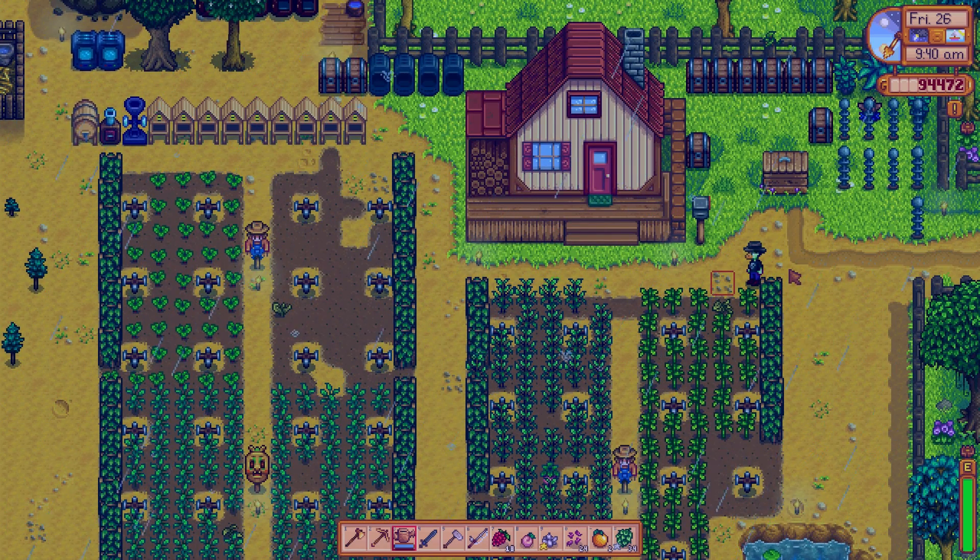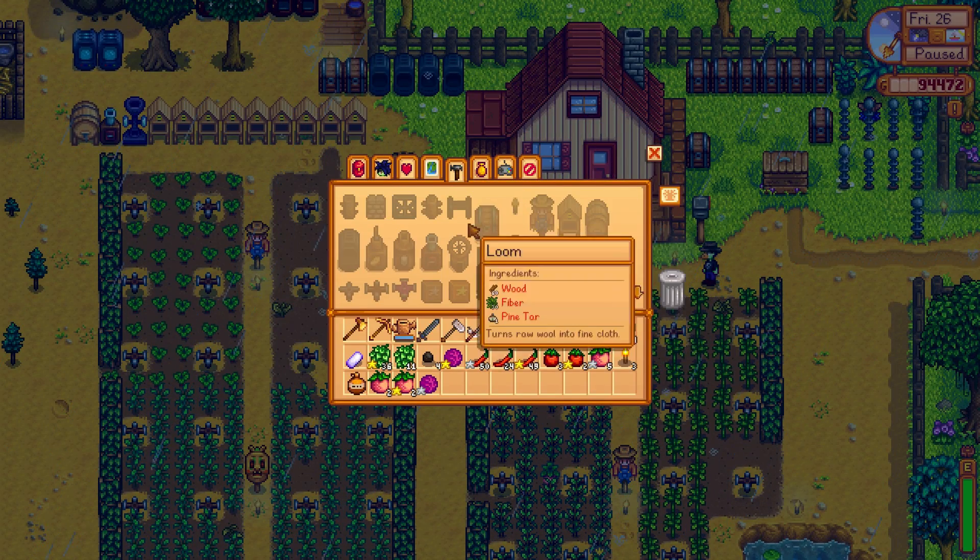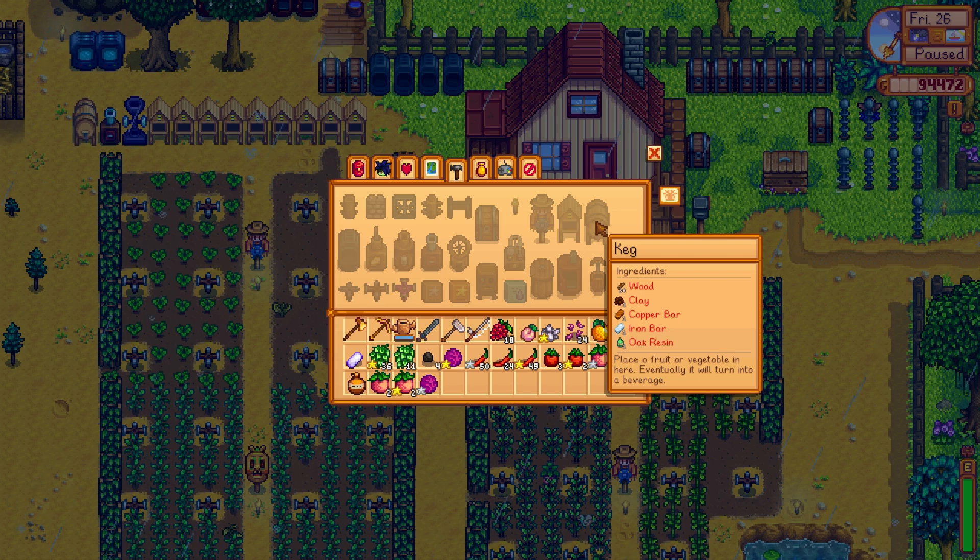How expensive is such a barrel actually? Okay, place a barrel and turn it into a beverage. So you need 30 wood, one clay, one copper bar, an iron bar, and an old crescent.